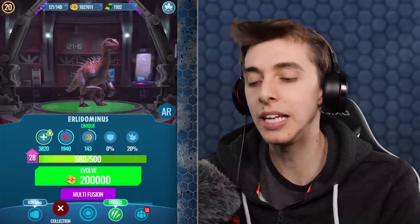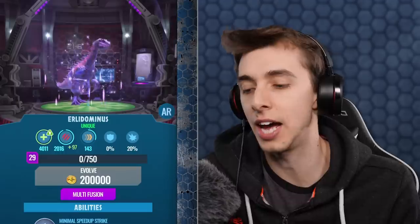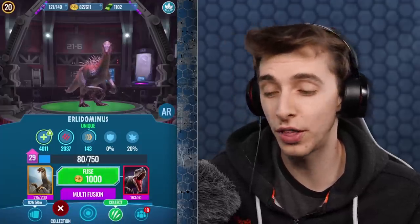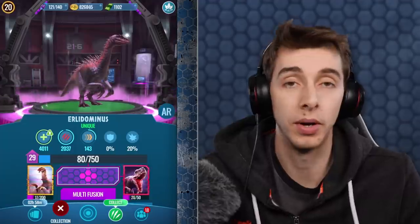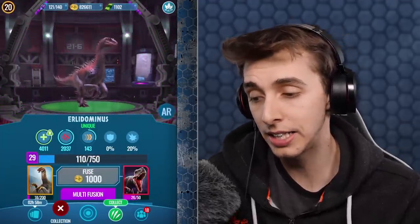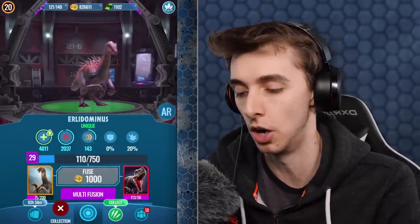20,000 coins — let's go. Bringing its health up to 4,000 and its attack over to 2,000. When it does Rampage it could do 4,000 damage now. For the sake of it, we may as well do one more — we're not going to use Erle Dominus DNA for anything else. A 30 — not bad — gives us just a little bit extra heading towards a maxed out Erle Dominus.